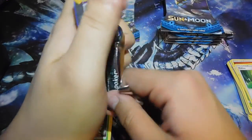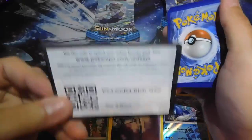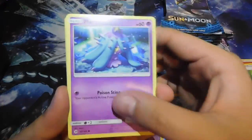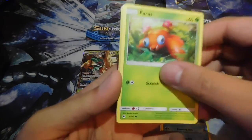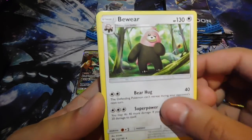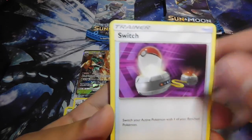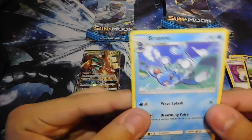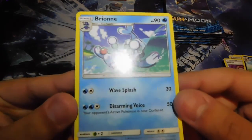So we did manage to get one GX. Next pack — there's the code. We got Mareanie, Dewpider, Bounsweet, Lillipup, Paras, a Reverse Holo Rare, Poliwag, Bewear, Grass Energy, Switch, Alolan Persian, and Brionne. Brionne — that's a nice art for the card, I like it.